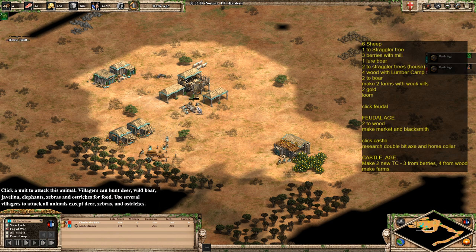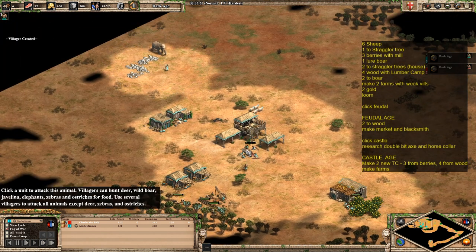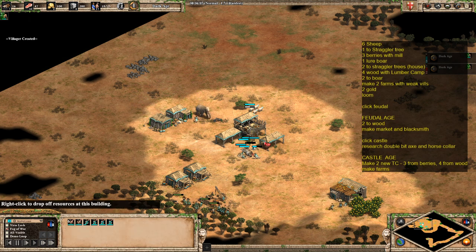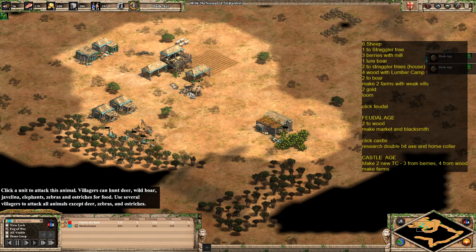We're also going to take one of these villagers from collecting from the boar, and the second one too. The next villager to come out is the final one to go to the wood line. After that, two more go to the boar. Once we've done that, the weaker villagers — the ones who did the boar luring originally — are going to make a farm. That was quite a bad boar lure, just panicking there, but just managed to get the villagers safe. It's going to come out and make a farm.